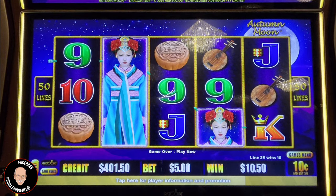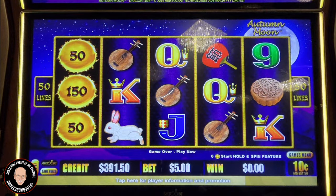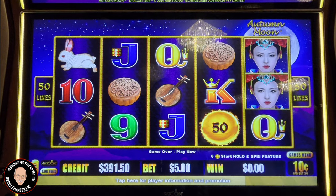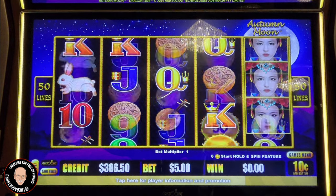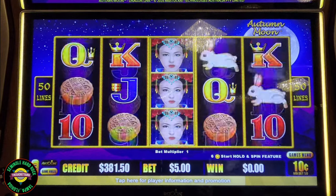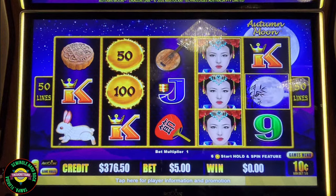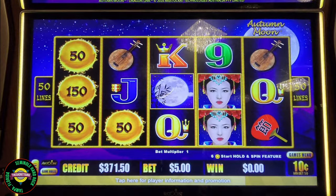We got $10.50 — a little bit more than double my bet. Just like I always like to do, let me tell you what you're watching here. You need six balls and three moons. The Autumn moons here are wild. That's one moon — we need three of those, and that will take you into one type of bonus round. If you get the six balls, that's a hold-and-spin, and that's two balls so far. Four — not enough.